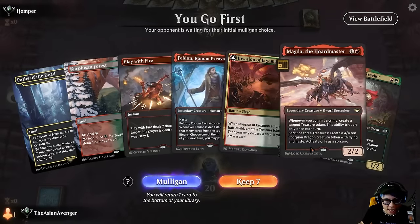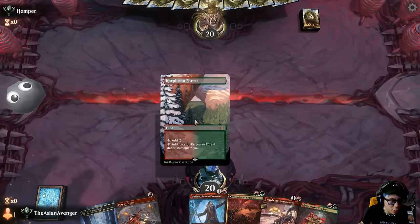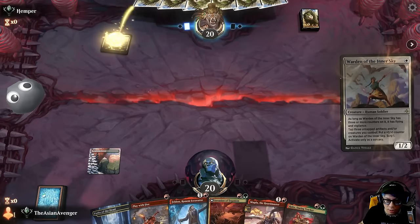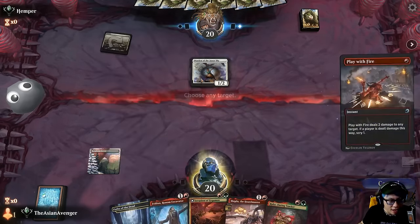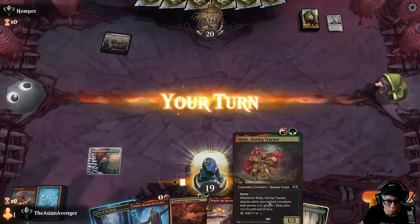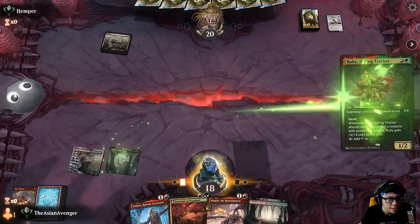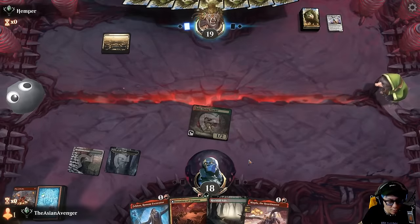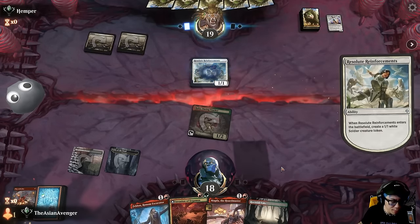That's awkward — I can't actually cast what I want. I think I'm gonna name Human. I'll keep this — I'll just have to shock them to the dome and try to scry and fix my mana. There's a one-drop — that's kind of bad for us. I think I have to kill this or else I die. Okay thank god. Now I can get in there for one. Next turn I can go ahead and play Horde Master plus Felden. Resolute Reinforcement — hold on, what white deck is this?